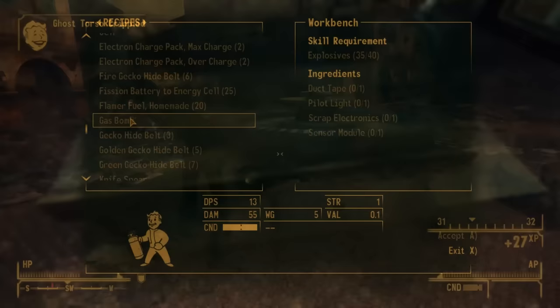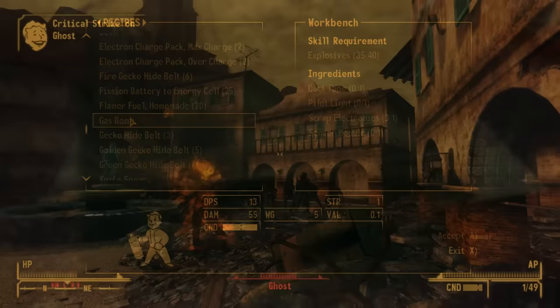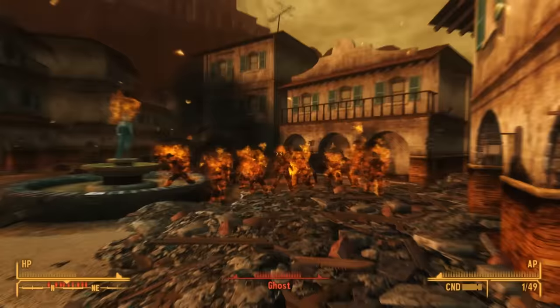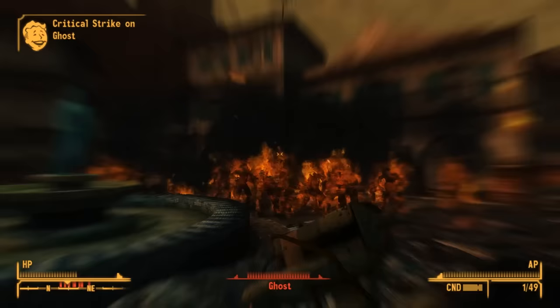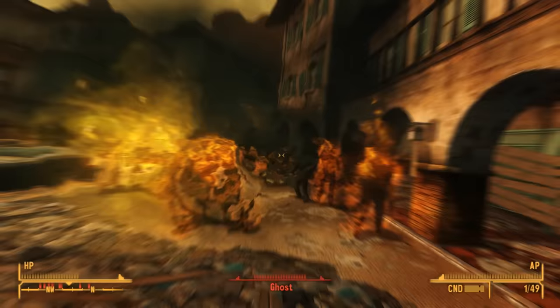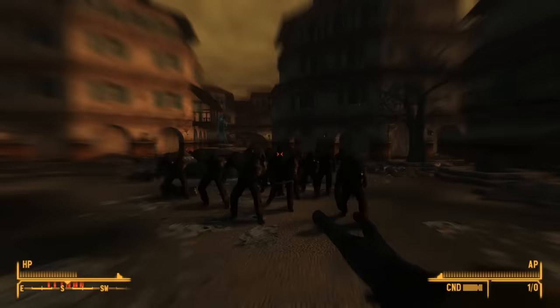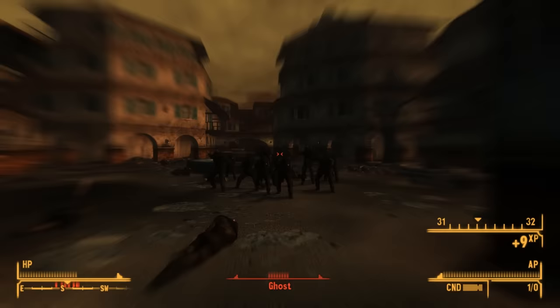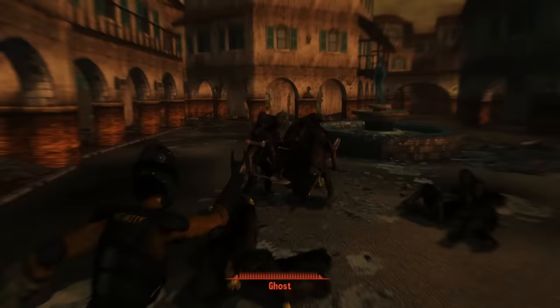Then there's the Gas Bomb — a sensor module strapped to a fire extinguisher, found on Ghost People. They throw these at you and it explodes when it gets close. With 40 or more points in explosives, you can craft these at a workbench using one duct tape, one pilot light, one scrap electronics, and one sensor module. And lastly, the Throwing Knife Spear is basically a Cosmic Knife tied to a stick. Heavier and lower damage than regular throwing spears, but does twice as much damage to limbs. Find these in stacks of five on Ghost People corpses.